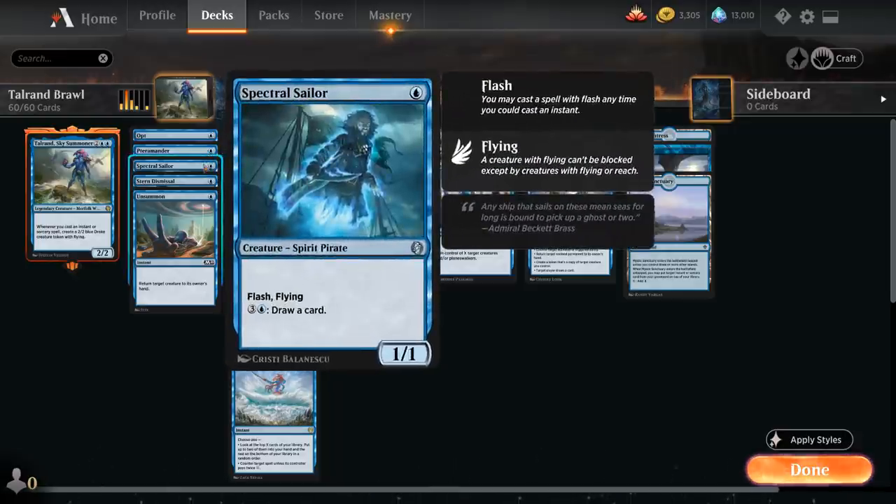Spectral Sailor is another creature we can play at instant speed, so it synergizes nicely with the other instants and counterspells in the deck, and can also function as a card draw engine for 4 mana.